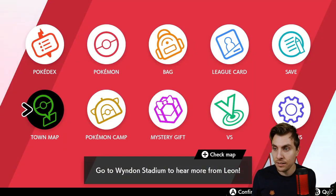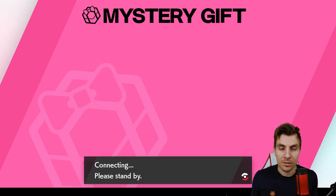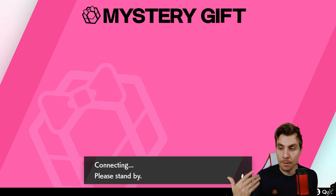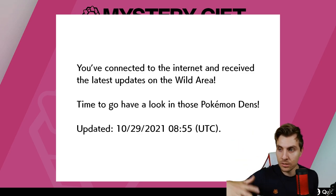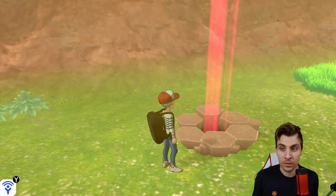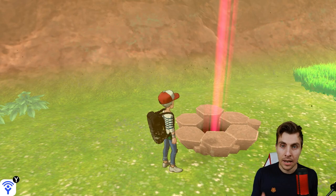To update your dens in the game, go to Mystery Gifts, then get the Wild Area news. I know a lot of you already know this, but there are quite a number of new players coming into Sword and Shield. Once you're connected to the internet, your game will communicate and update the Wild Area — the Crown Tundra, Isle of Armor, all the dens in the game. As you can see, it was a Dubwool in this den but now it is a Thievul, so we have the event den.